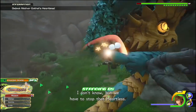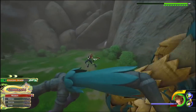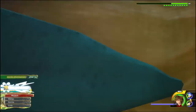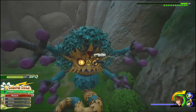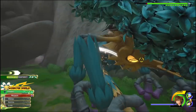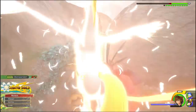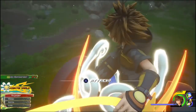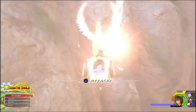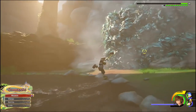So Mother Gothel's Heartless just kind of hovers around, so you've got to jump up and get right in her face to do some damage. Actually hitting her at this stage in the game is relatively easy, but she does this kind of headbutt move, so you don't want to spend too long getting in your hits. She's got little bar lives at the bottom underneath her health bar. Whenever you get a chance to do something like that it's a good idea, but make sure you time it as well as possible.